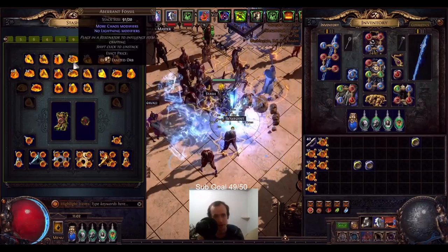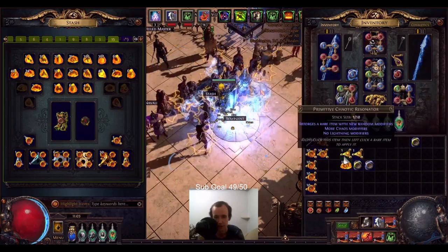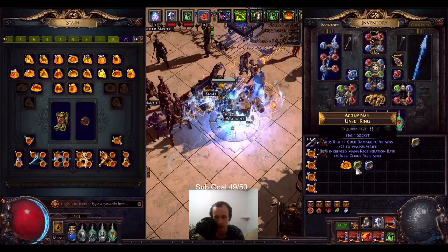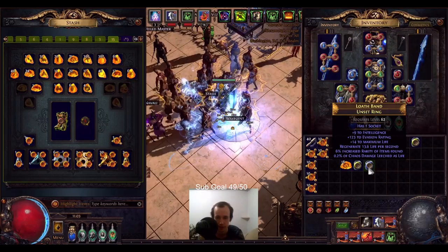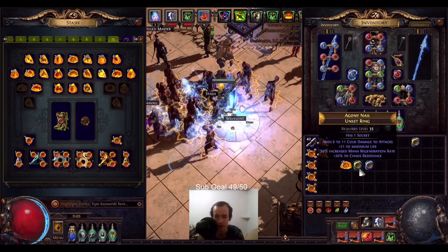I like to grab Aberrant Fossils with one-socket Resonators. I'll use this to showcase how I just rolled an Aberrant Fossil one-socket and got 20% Chaos Res. On this one it's junk, but you can see the results. Pretty funny that we've already hit Chaos Res once.